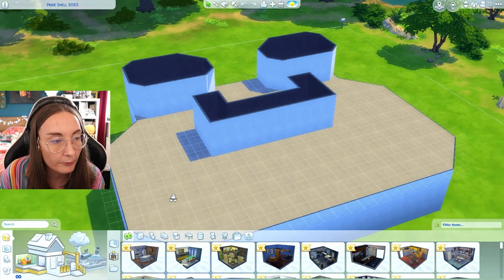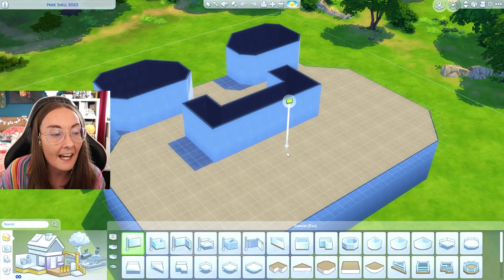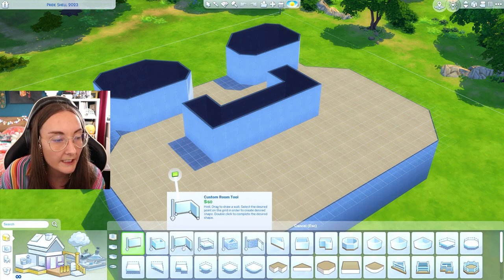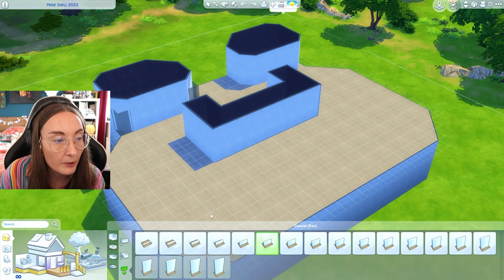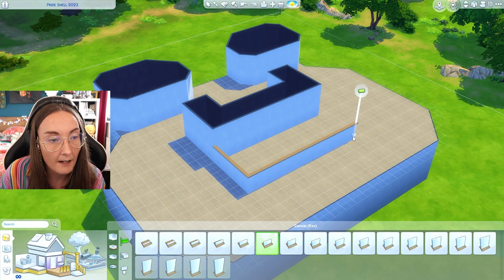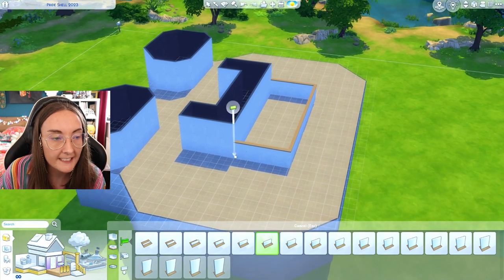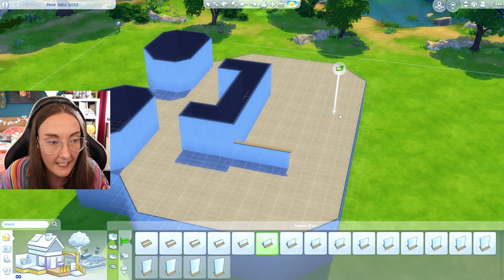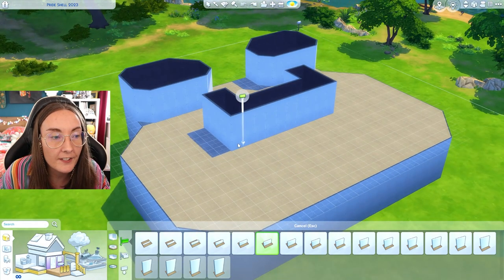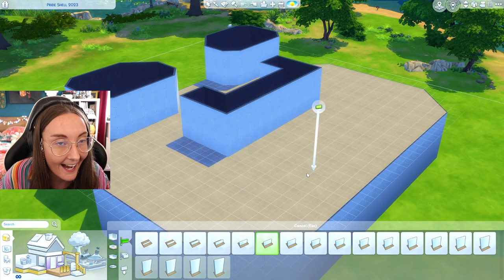The only exception to that rule is that if you wanted to add a balcony and you wanted to do a half wall, you could grab a little half wall and add a little half wall section onto here. That's the only thing I will allow you to do — add either fences or half walls onto my pre-existing walls — but please do not change these walls to be a half wall; they have to stay at the wall height they are at.